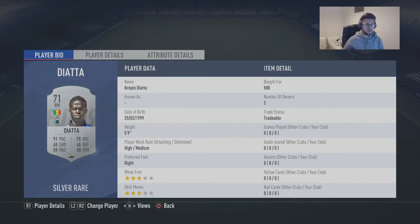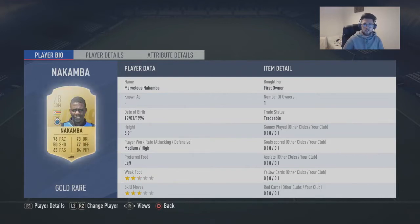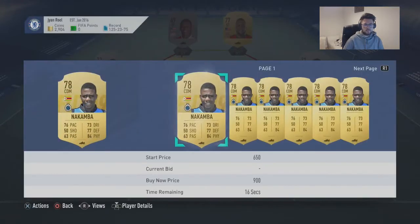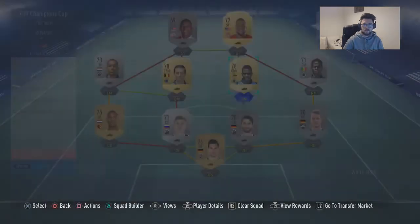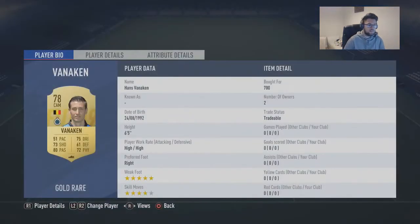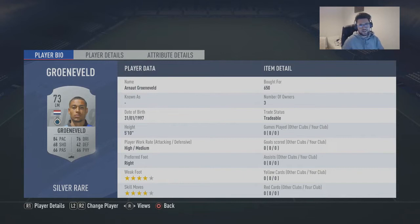91 pace — not bad for another round. Now we've got Nakamba, which is the first only for myself, but he is going for discard price, so 650 — you'll be able to pick him up easily. Next we've got Venaken, which is 700 coins again, discard price. And then we've got Arnold — only 650 coins to complete the nice little Bruges lineup in the middle.